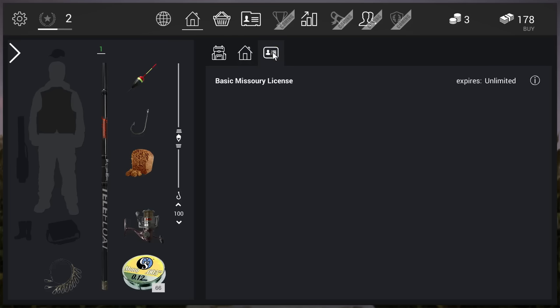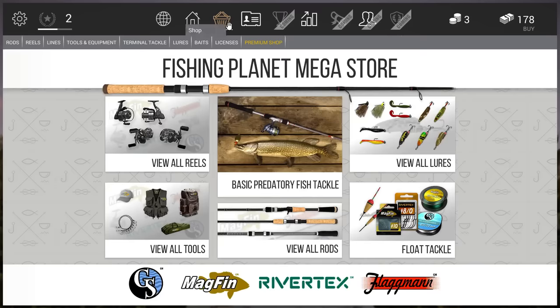Here you can see your license. Just like in real life, if you want to fish somewhere you need a license. You always start with the basic Missouri license which gives you unlimited access there. If you go somewhere else, you need to buy another license.